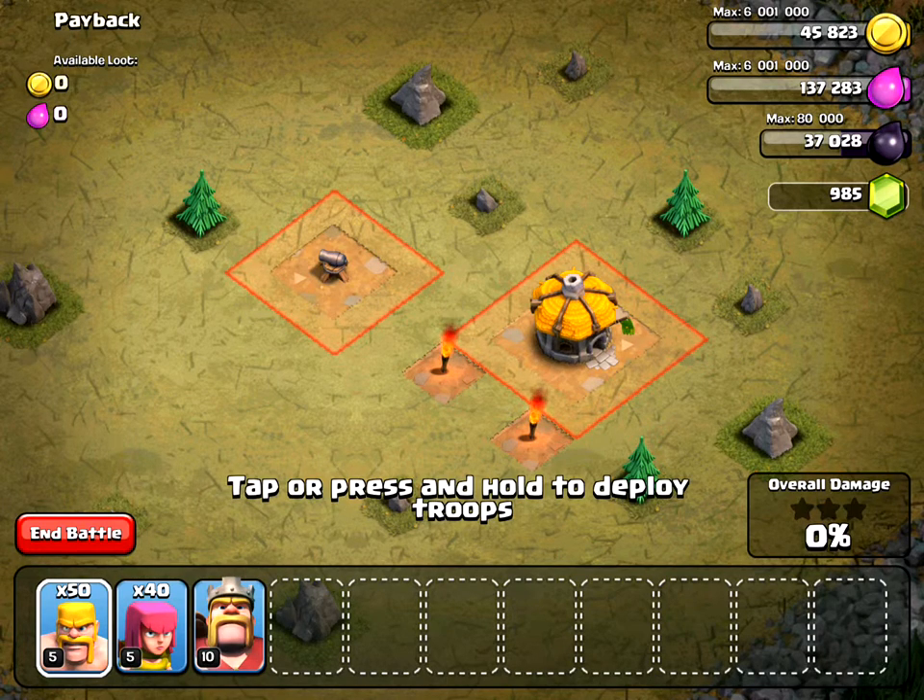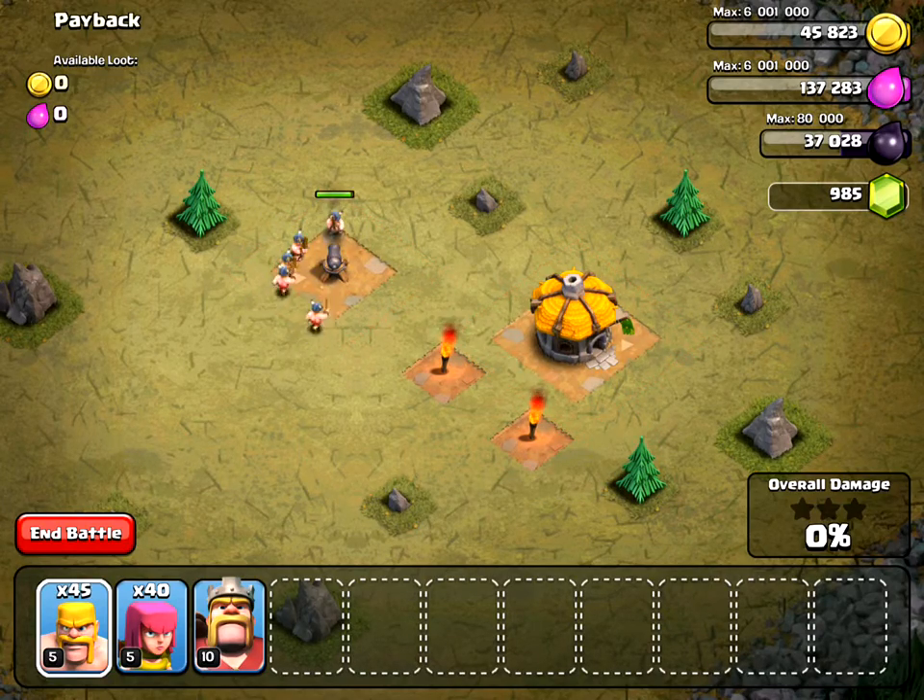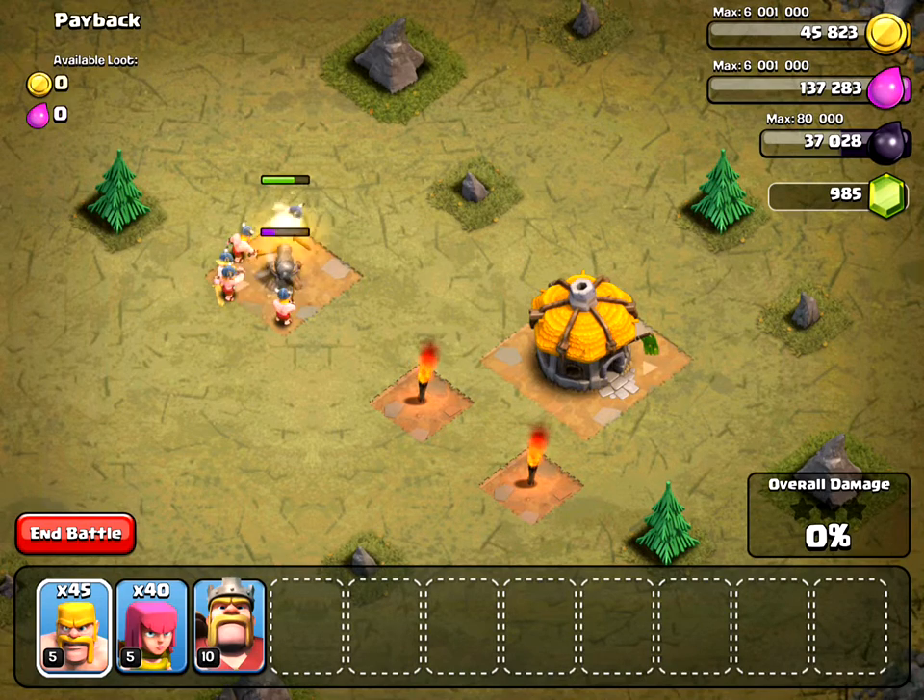So what you want to do is take out the defenses first. There's only one defense in this one, which is the Cannon. So I'm going to use about five Barbarians, and it should take them out pretty quickly.